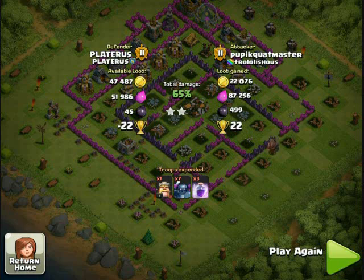You drop the golem, it takes all the aggro from the defenses, and then you drop the P.E.K.K.A.s to go into the base with the golem — golems don't do a lot of damage, so the P.E.K.K.A.s are pretty much doing the damage and the golem's just tanking. Then the wizards are supposed to clean up everything else, like the outside buildings and whatnot.